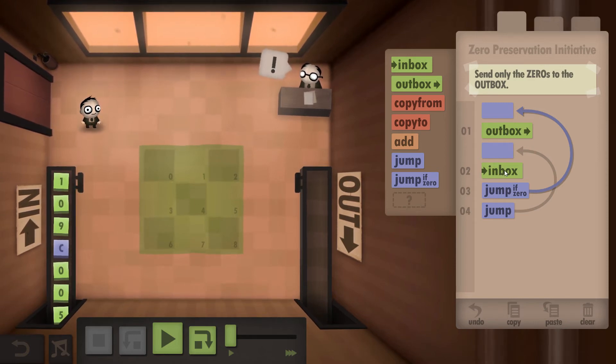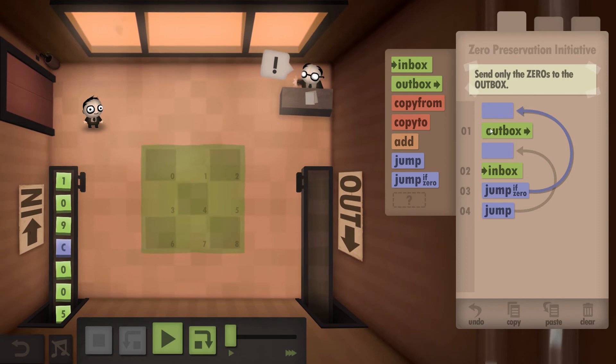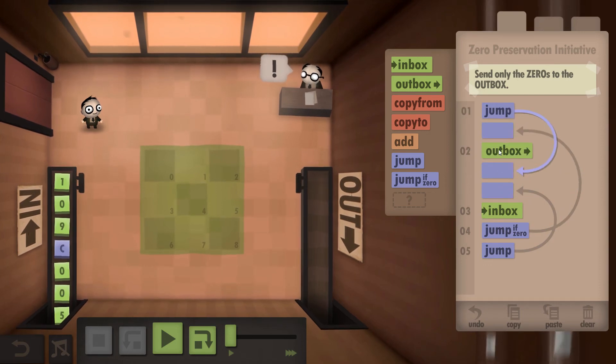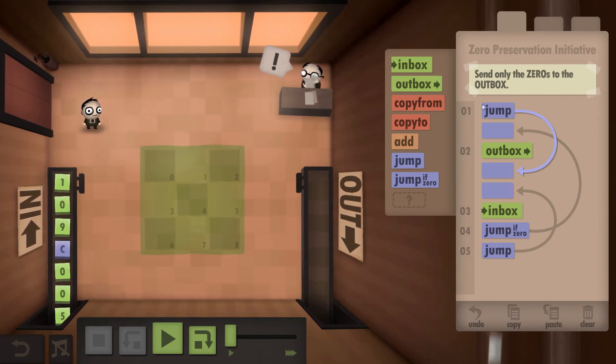So we're saving a turn on every single zero. However, we can't start on an outbox, so what we're going to do is put a jump right at the start and tell it to skip the outbox. So we're back up to five items.